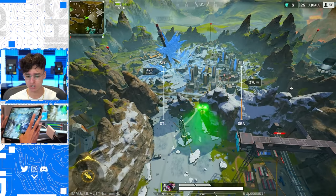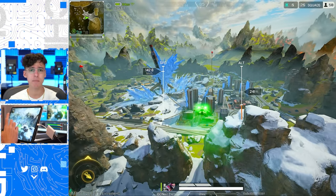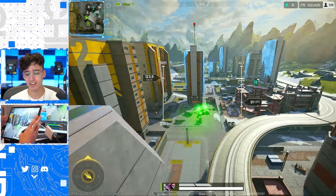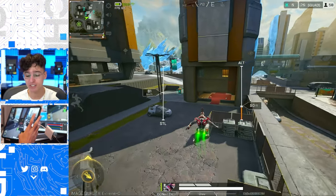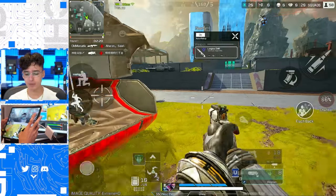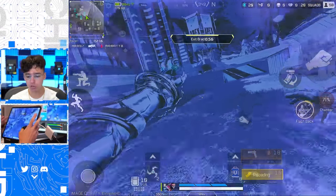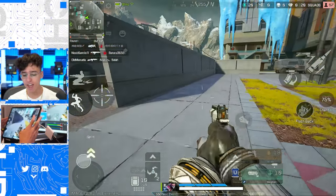There's a new location that's never been seen in any Apex on PC or console. We're landing Capital City for a hot drop. I'm gonna pop his tactical ability and flash back to my previous location — that is sick. They also added crafting in the game, which they didn't have in the soft launch.